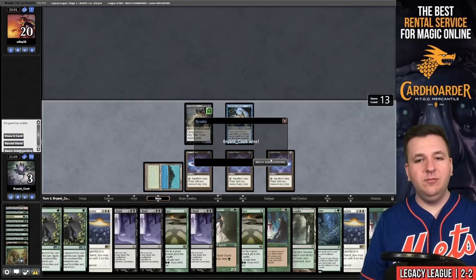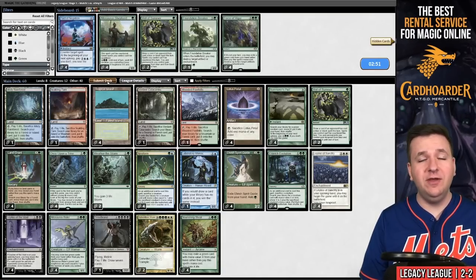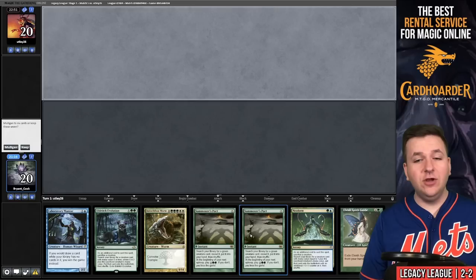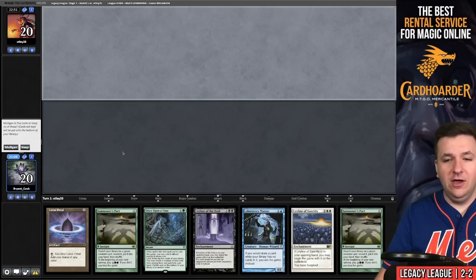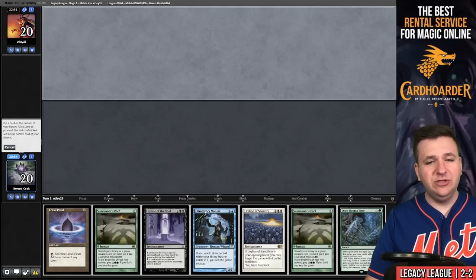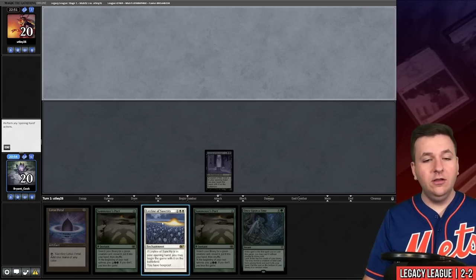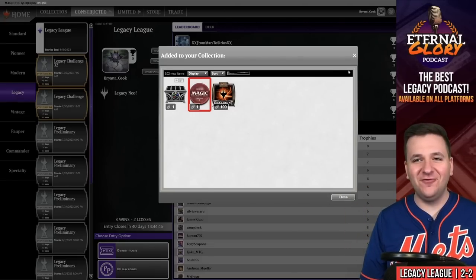Our opponent didn't see any of our eight Leylines, which is a huge benefit. Game three — we open with Neoform and double Summoner's Pact. The hand is insane — we keep. Bottom Once Upon a Time. Play Leyline of the Void, play Leyline of Sanctity — and our opponent concedes. We finished with a positive record.